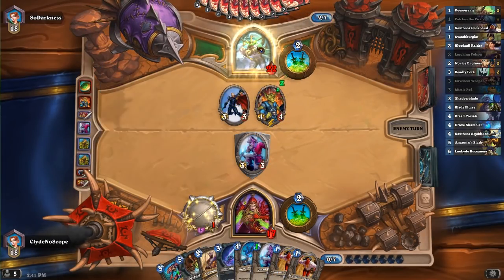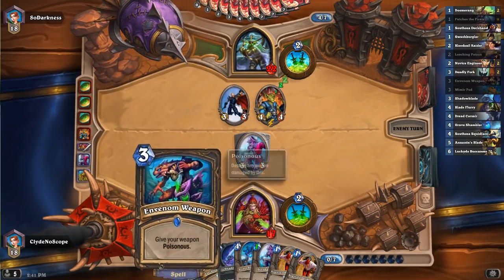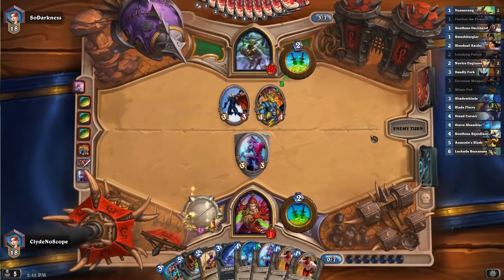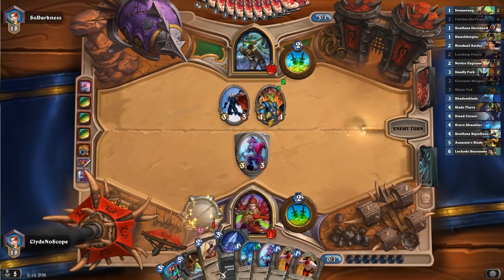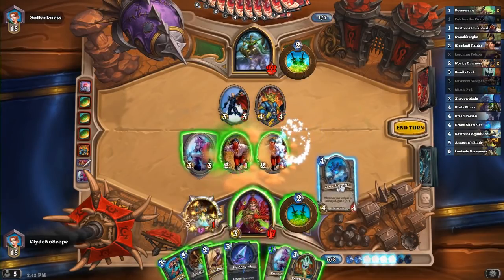We're gonna get Edwin. We have this — we can combo this and this and we'll be able to kill Edwin in one turn. It's fine. Did he disconnect? I think he disconnected or something. That is very sad.